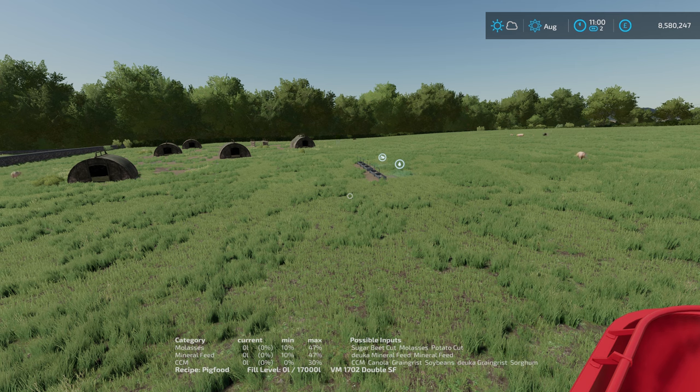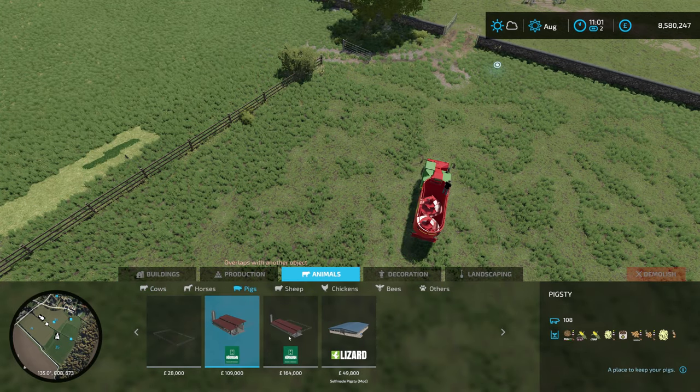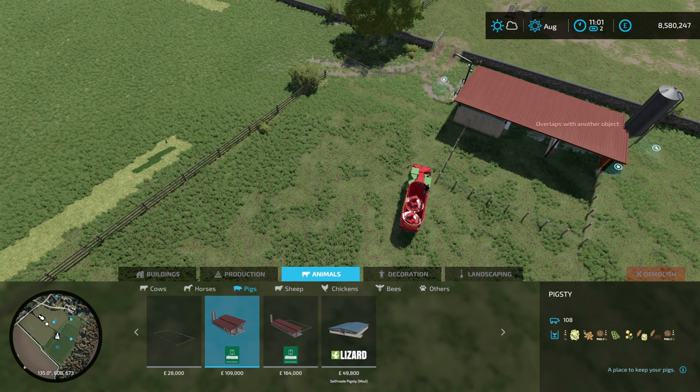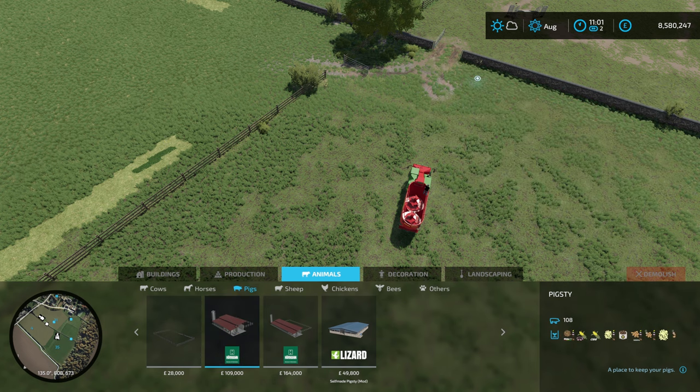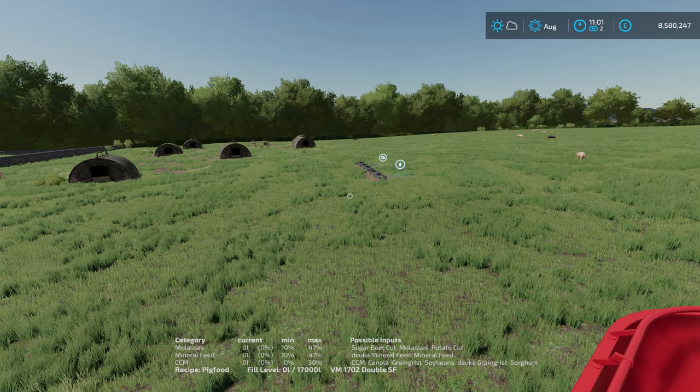Equipment-wise, you're going to need a trailer to bring them water and some way of feeding them. If you're growing the crops you'll need all the relevant kit. If you're buying the feed in, an autoload trailer would be helpful, or something to load a flatbed trailer to get it from the store. If you're using one of the base game pig pens, you'll also need to deal with manure and slurry output, and you'll want a straw blower for bedding — so you'll want to get straw off one of your crop harvests.